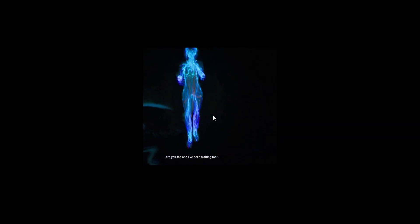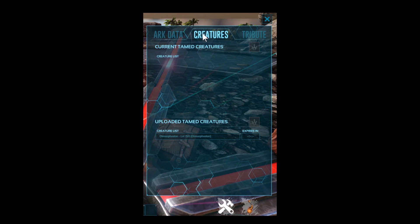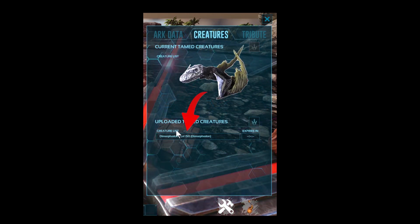Here at the red obelisk, go to the Creatures tab and select the creature you wish to download.